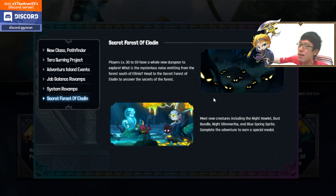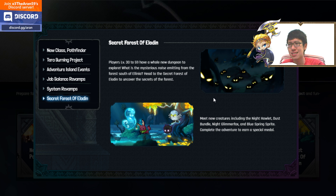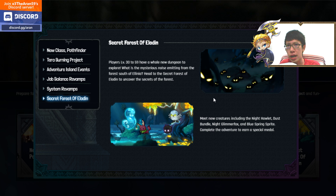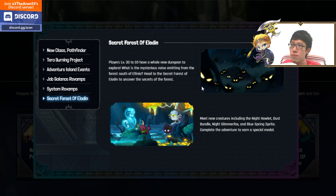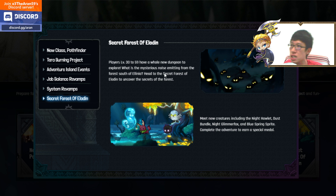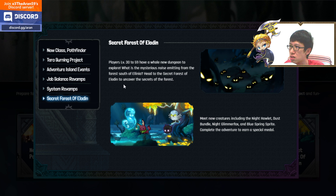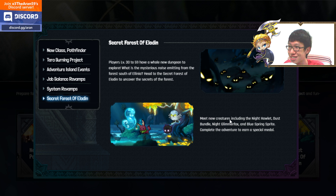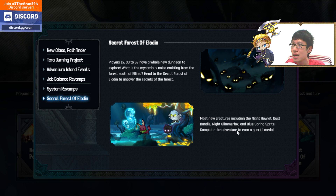Next, the Secret Forest of Eludin — various theme dungeons have been put into instances where you have your own mobs to kill. Each theme dungeon scales according to your character level, from level 30 to 59. This is a new theme dungeon for players level 30 to 59. What is the mysterious noise emitting from the forest south of Ellinia? Head to the Secret Forest of Eludin to uncover its secrets and meet new creatures.